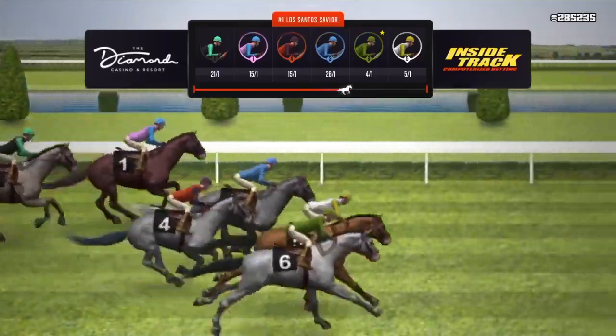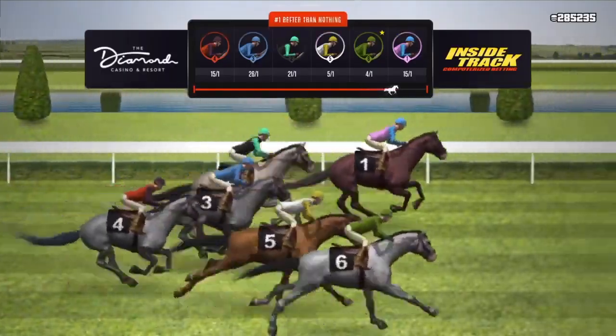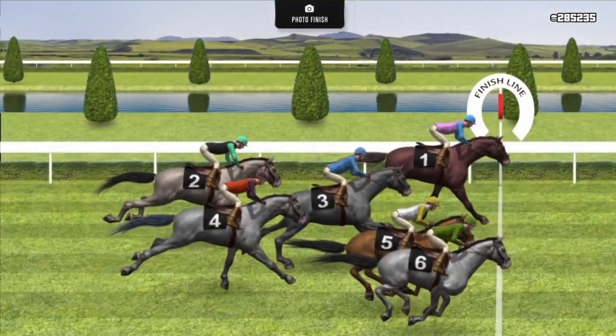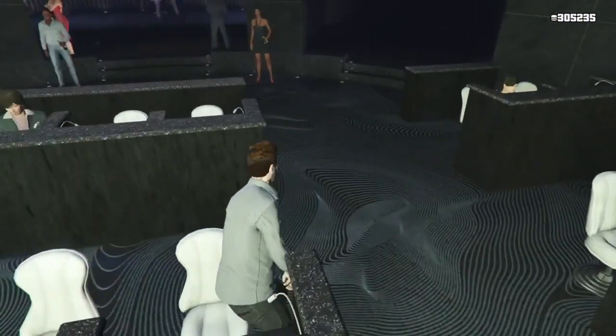Make sure that you have your location set to your last location. If you do have the penthouse, just make sure your location is set to the casino penthouse so you don't have to keep coming back here. Once you see that your horse has won the race, just get out of the table.